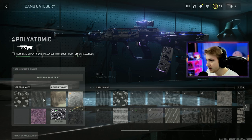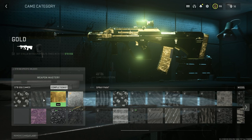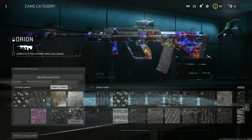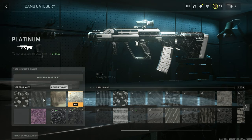Let's hop in game and take a look at all the camos. So this is gold - kind of crazy with the lens flares. Platinum, also insane. Orion looks beautiful - could use a little more saturation but still a really good looking camo. And polyatomic has grown on me a lot. I didn't really like it when I first saw it, but now it looks pretty nice. Let's hop in game and see what this thing looks like with platinum.